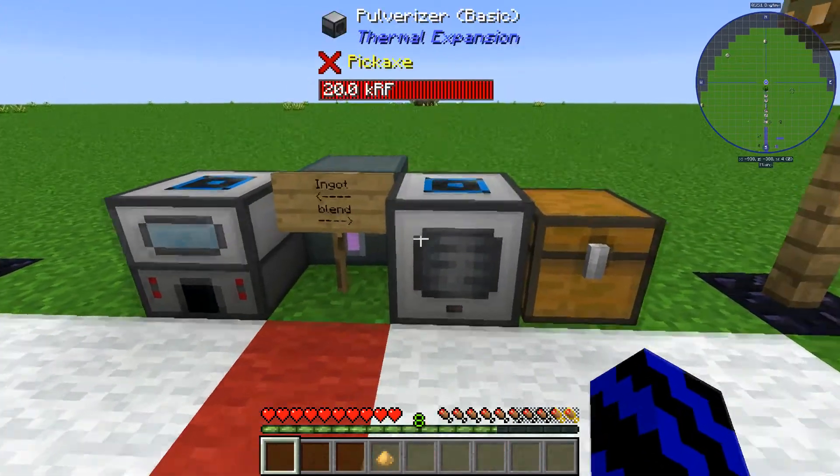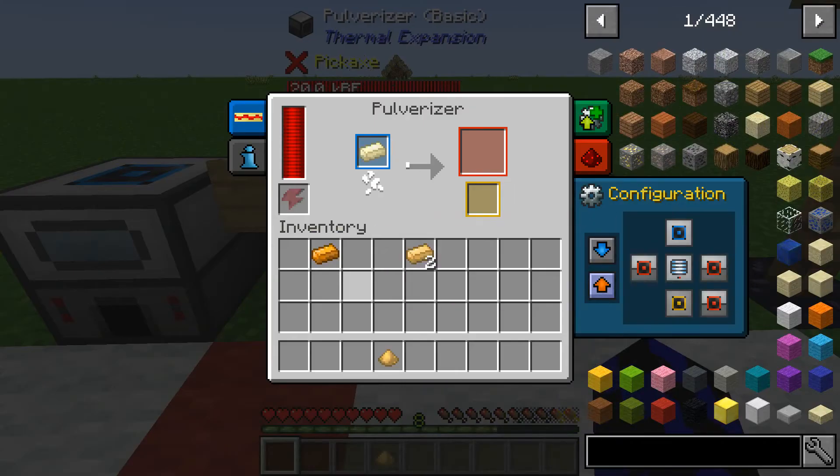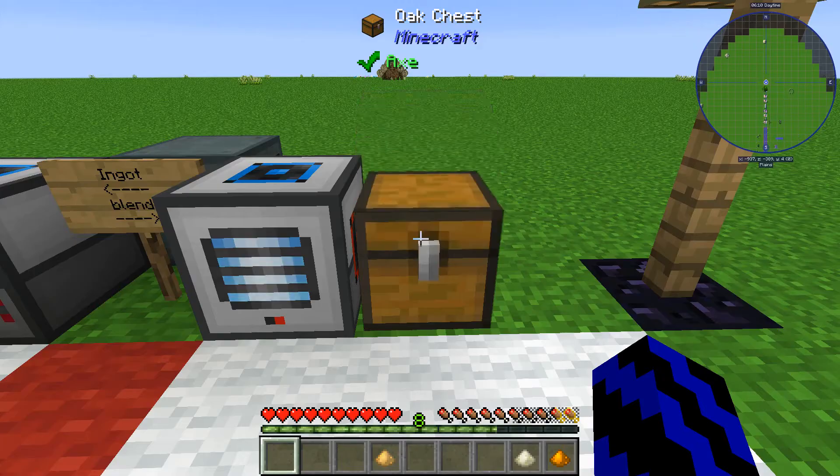Now if you are after the blend, you're going to need to grab yourself a Pulverizer. Chuck the nickel in, let that chug away and do its thing, and then the copper, and they pop out just here. Excellent — let's grab both of them.